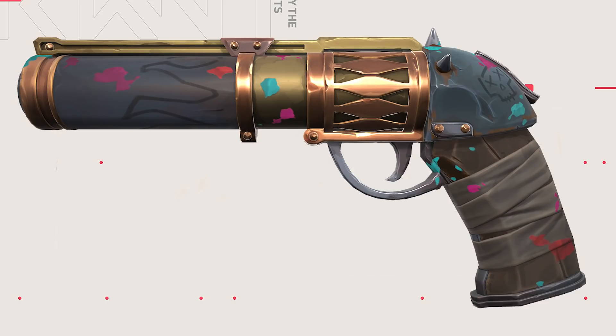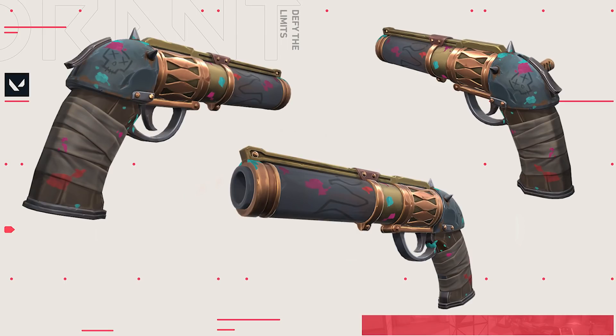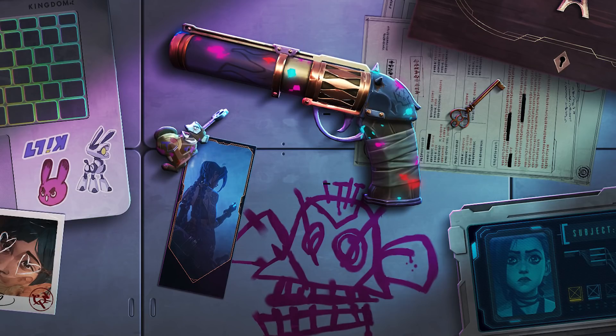The main focus of this collection is obviously going to be the Sheriff, as it's the only weapon skin in the bundle. On level one, you get a custom model design, custom bullets, and a custom idle pose, equip, reload, and firing animations. You can also upgrade this to level two, which gives you a model upgrade with custom visual effects and audio during equip, reload, and firing animations. So this skin is going to have everything in terms of animations — the only thing it doesn't have is colorways.